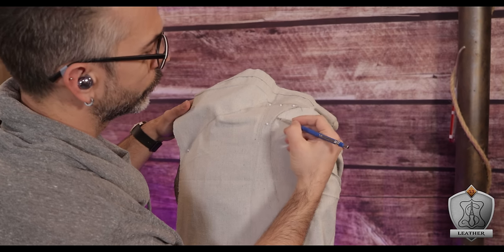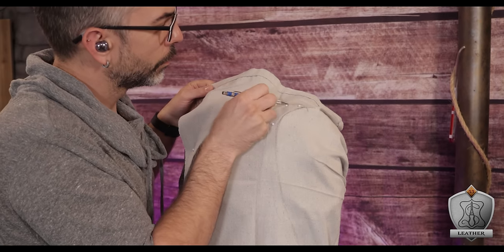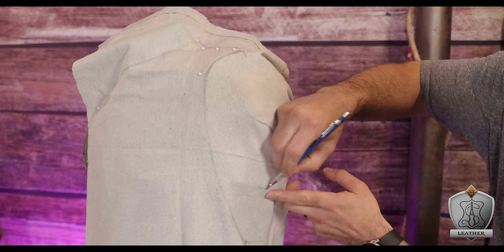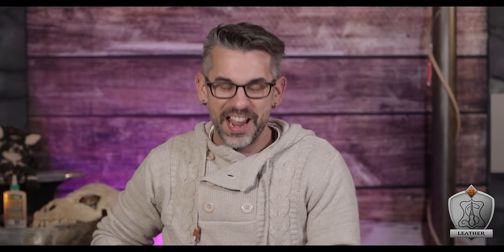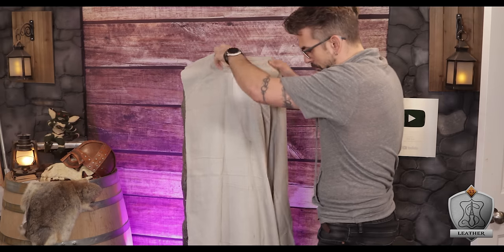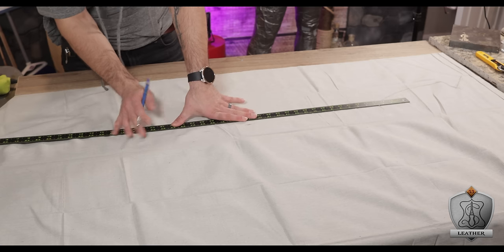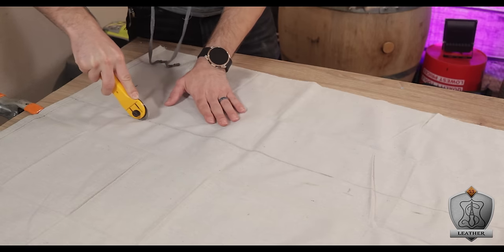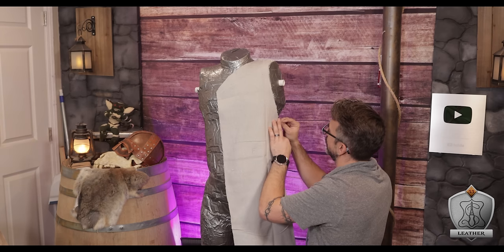Next, I went in with a pencil and marked where the arm holes would go, the seam at the shoulders, the space for the neck, and I made extra sure there was space underneath the armpit. It's super tempting to make it right up against there, but if you don't have enough space, whenever you raise your arm it gets too tight — I have that problem with suit coats all the time. Finally, I drew a straight line going down the side all the way to the bottom, then unpinned the whole thing and brought it to my workbench to clean up those lines. Once happy, I cut it out and pinned it back on the mannequin to make sure it all laid out correctly.